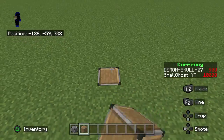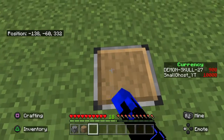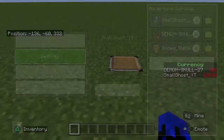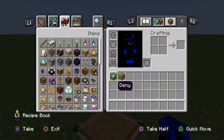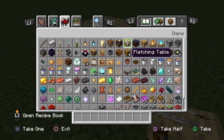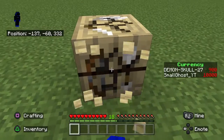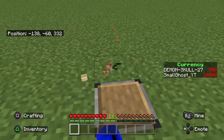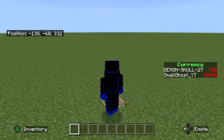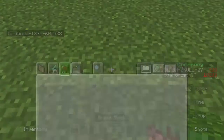Allow allows anything placed on the allow block to be broken. You can't break the allow block itself. Denies and allows cannot be placed while in survival except for barriers. So say if I put a crafting table on top of the allow block and go to survival, it allows me to break it. That's the allow block — it's literally just an opposite version of deny.